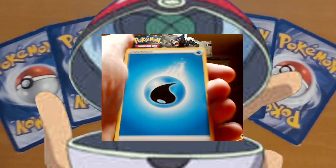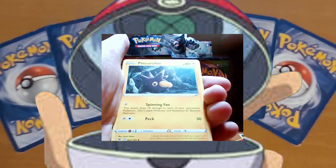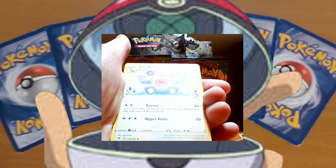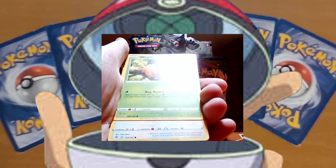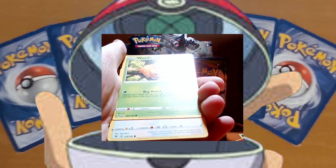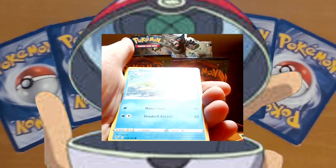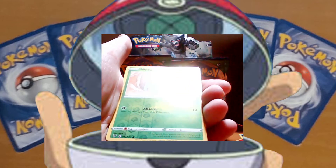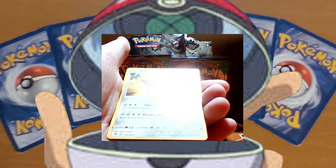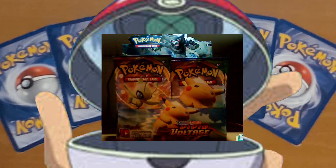We start with a water energy, a Mightyena, Pinturin, Loudred, Widow, Tailow, Sandal, Oshawott, Pineco, Reverse Hollow Nincada, and a Forretress. So in those three packs, nothing too crazy. Maybe we'll have better luck in the next three, so let's see.